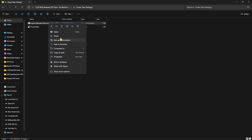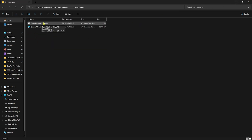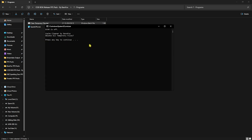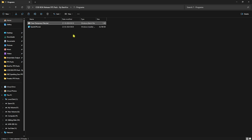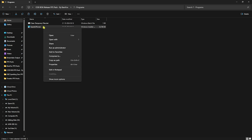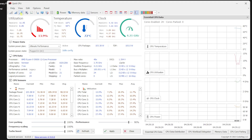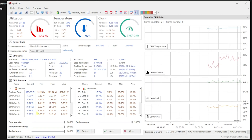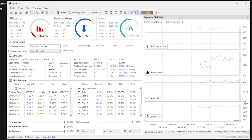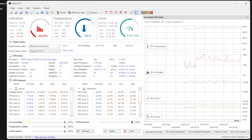The sixth folder is Power Plan Settings — right-click and run 'Import Ultimate Performance Power Plan' as Administrator, then open Power Options and select Ultimate Performance. The seventh folder, Programs, contains 'Clean Temporary Files' — right-click, run as Administrator, and confirm the pop-up to delete temp files. Then install Quick CPU from the MSI file. Open it, click Maximum Performance or slide all sliders to 100%, and click Apply to stabilize your CPU at a constant frequency for better throughput and gaming performance.